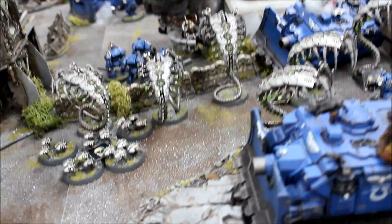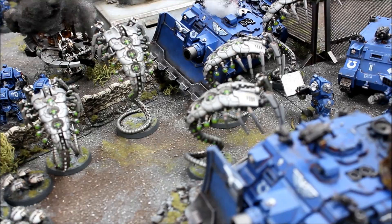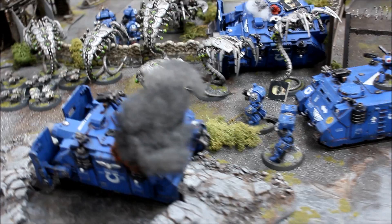Necron assaults on turn 3: the Wraiths killed 2 Terminators, he failed morale and fell back. I consolidated 3 inches and spread out, expecting to be shot by the Vindicator and trying to shield what's left of the Scarabs. The advantage is still with the Ultramarines at this stage. Moving into Ultramarines Turn 3: the two Rhinos have fallen back, one squad got out looking to shoot up the Wraiths. Terminators have turned around to fire at the Wraiths. The Vindicator turned around. Another Terminator squad is facing off against the Wraiths, and the third Terminator squad will look to assault. The Razorback moved around looking for an objective. The Ultramarines could win this game quite clearly.